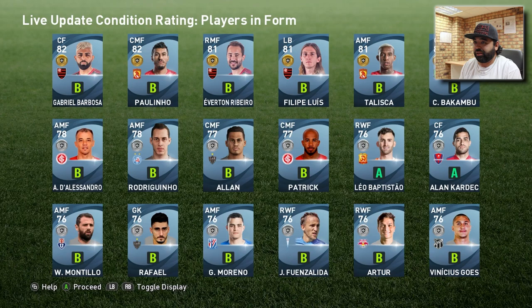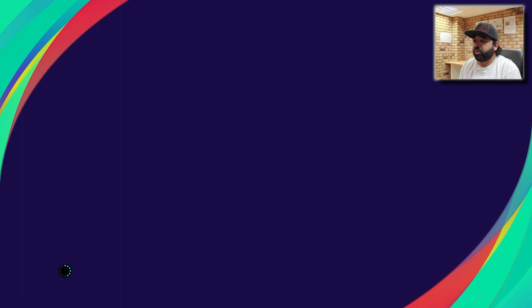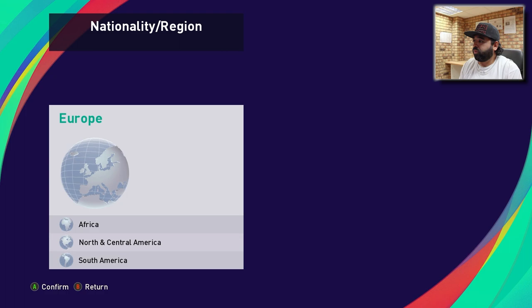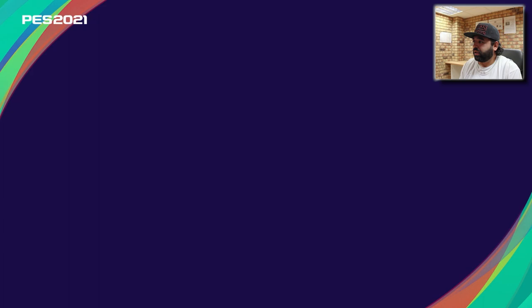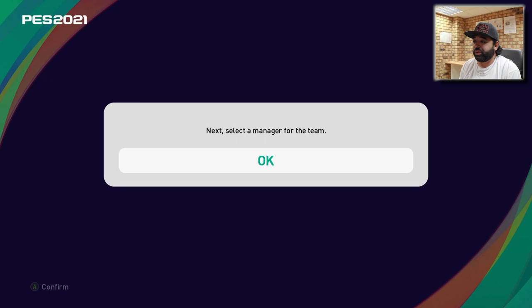Here's the live update: condition ratings, players in form — a lot of Brazilian players. We've got nobody particularly decent, and players out of form, let's hope we don't get those. We'll go through My Club formation tactics and all that. We start by adding the team name — I'm going to call mine Game Over UK, shorthand G UK, country Derby, England. I do support Manchester United, of course.